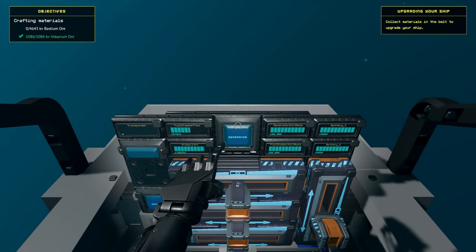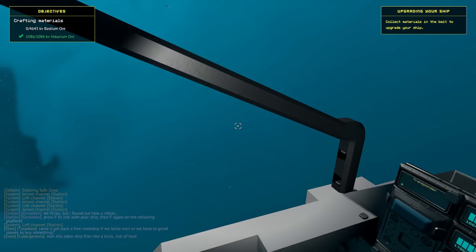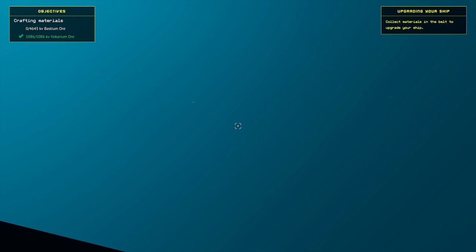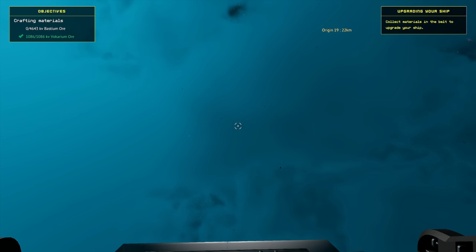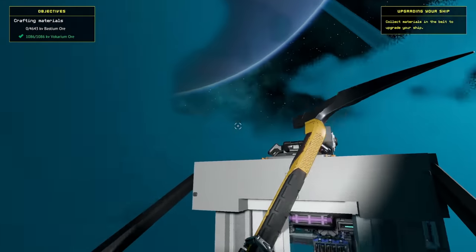I'm actually kind of curious if we're gonna get upgrades or if there's components like a scanner that would show you what resources are where. Oh look, there's a ship right there - this is an MMO, people are obviously playing online. I don't really know where the whole base building comes in, but it's pretty cool. I'm enjoying this. A scanner would be cool - something that sends out a ping and shows you 'this resource is X distance away' or something like that.